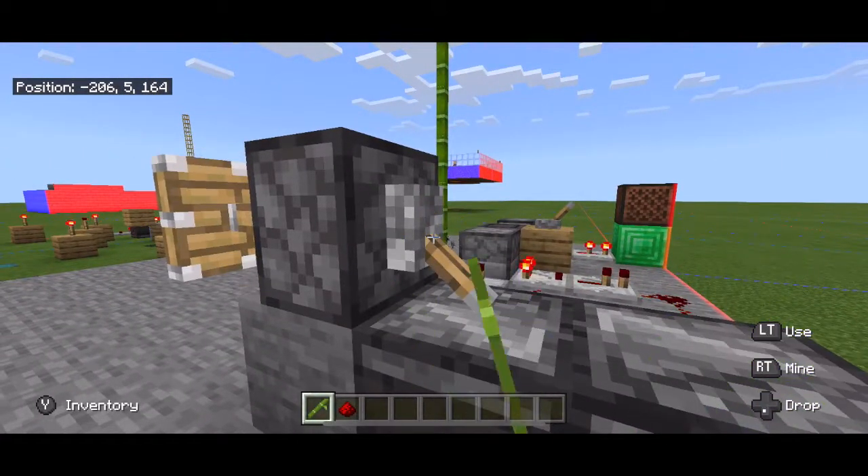Start by placing down your container. Go behind or to the side of that container and place a redstone comparator, then a redstone repeater, and take your redstone line and have it go back into the comparator. Then just place an item inside your container and the clock turns on. This one is especially useful for bone meal dispensers, which I have a video for in the description below.